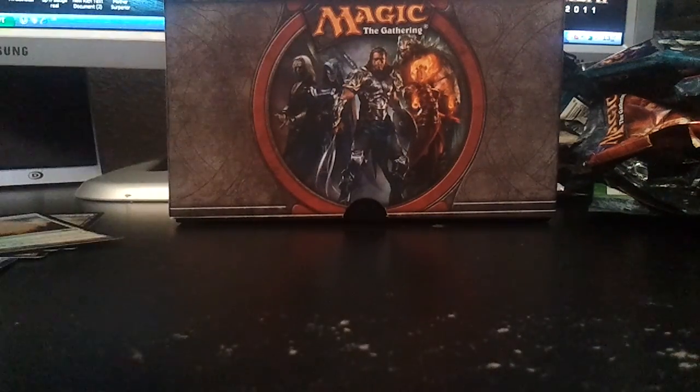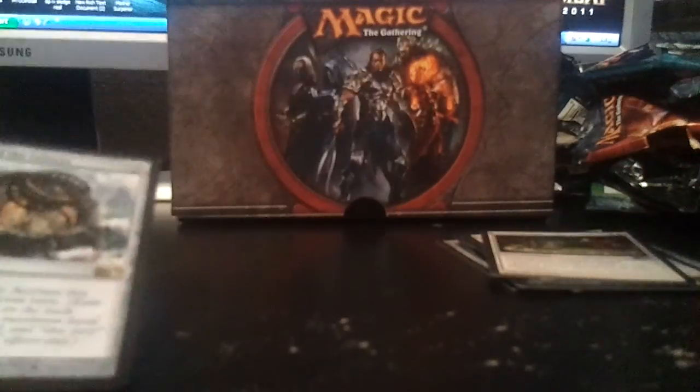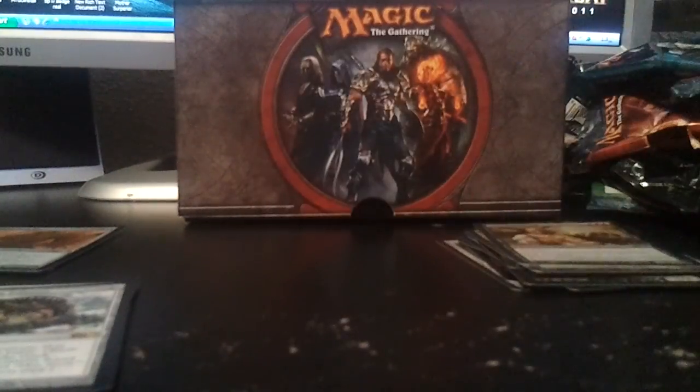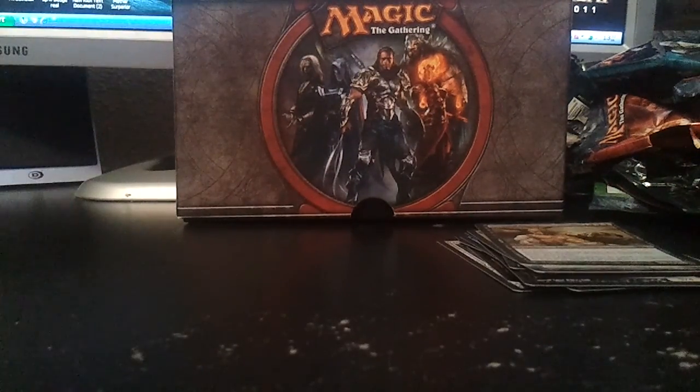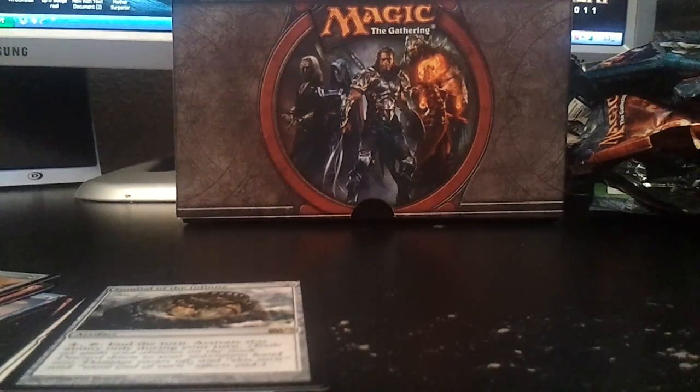Alright, guys, I'll do a quick recap. From the Fat Pack I got: Druidic Satchel, two Drowned Catacombs, Sundial of the Infinite, Throne of Empires, Jace's Archivist, Vengeful Pharaoh, Mesa Enchantress, Personal Sanctuary, and then Foil Sunpetal Grove and Foil Sutured Golem. I hope my videos aren't too boring for you guys. As always, if you like it, hit the like button and subscribe — I need some more subscribers. Talk to you guys later.